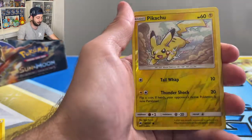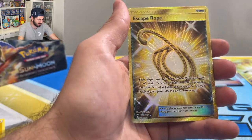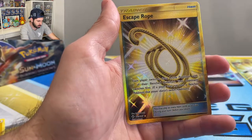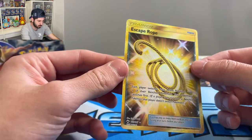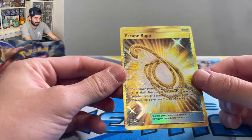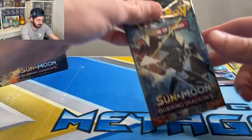Charmander, reverse Pikachu — that is so cool. Oh my god, another secret rare! Another gold secret rare — I did not know how to take that, it's an Escape Rope. We are talking two gold secret rares!